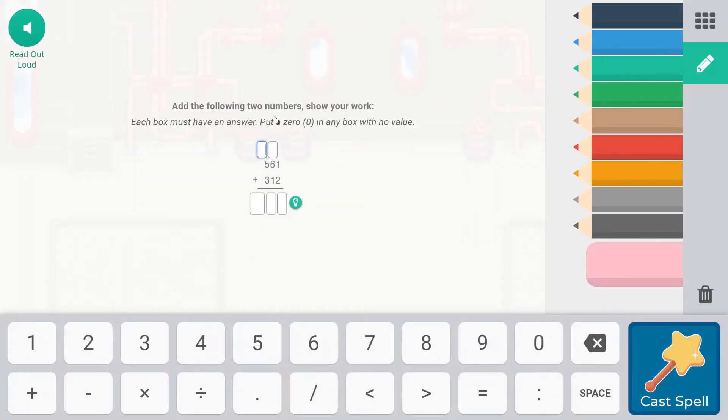So adding the following two numbers, show your work. Each box must have an answer. Put a zero in any box with no value. So if we are not going to be regrouping we're going to have a zero in the box up here. If there is a zero then we will leave it over here. So one plus two, that is going to be three. So there's nothing moving into the tens place, so we'll have a zero here.